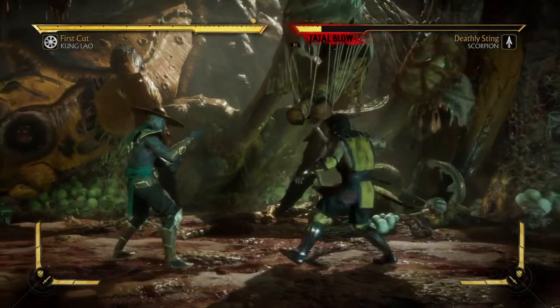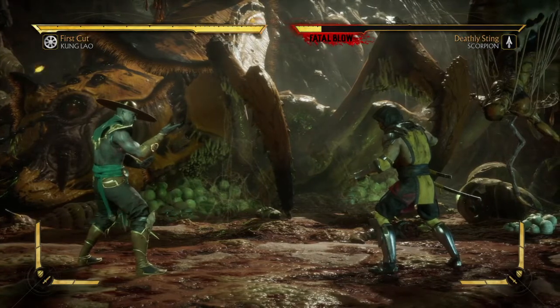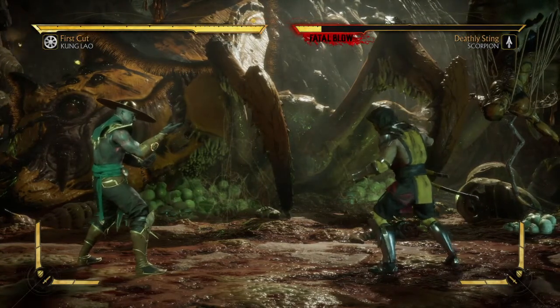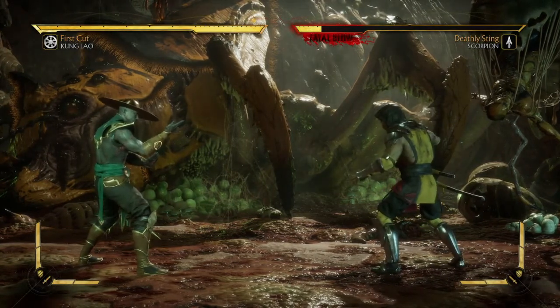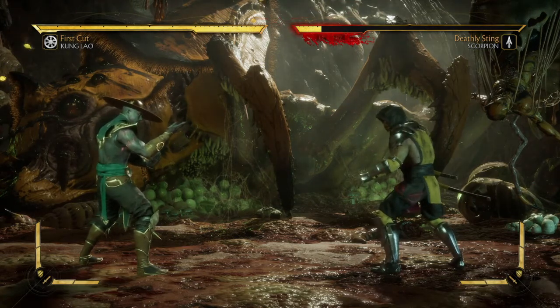All you need to do is that once for the last hit of the match and Kung Lao will do the rest, but the requirements may kill you. That combo is called Under Control.